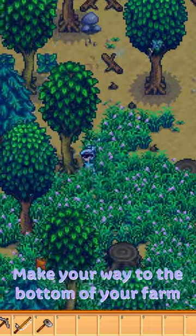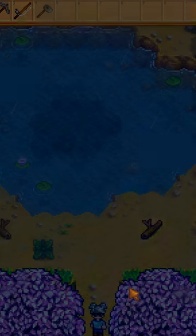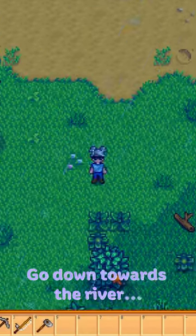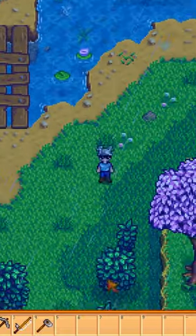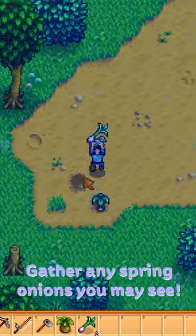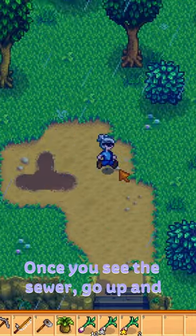Make your way to the bottom of your farm. Go down towards the river. Cross the L-shaped bridges. Gather any spring onions you may see. Once you see the sewer,